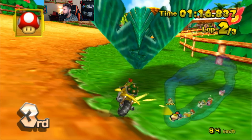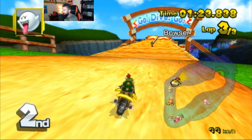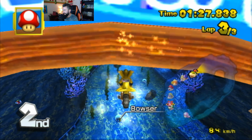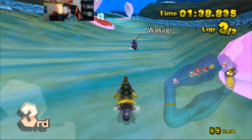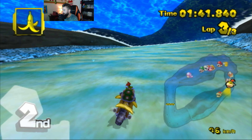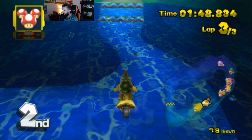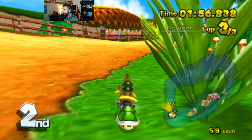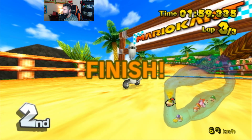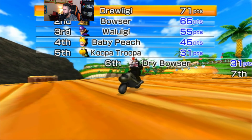Watch out for the sidesteppers — alright, we managed to avoid that. I got my dad in front of me. I did it again, okay — it worked out alright. Give me a red shell — no, that's not good at all. Took a risk there. Not the best item, I'll leave it behind. I don't think I'm going to make this one, but I at least made second — could have been a lot worse. I've got a pretty good lead over Bowser.